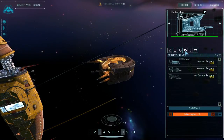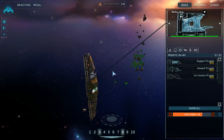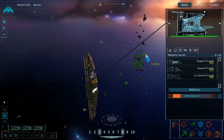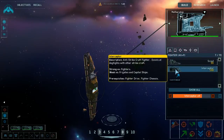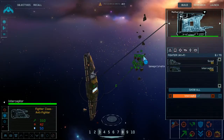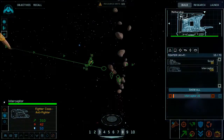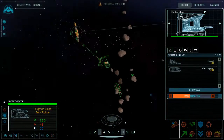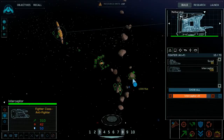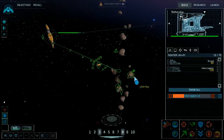New frigates are available for construction. We now have ion cannon frigates — we may want to build some. Let's build a whole bunch of interceptors, because they seem to be the most effective way to deal with the incoming Tyrannic Raider fleet.